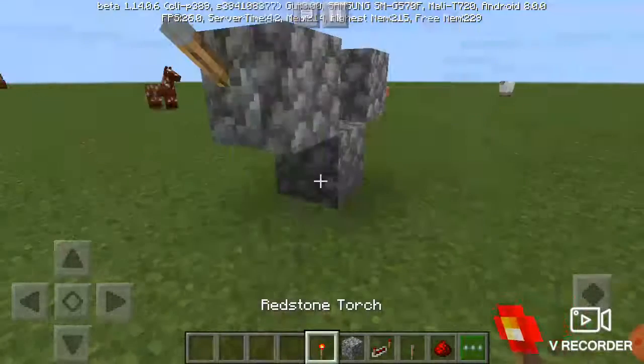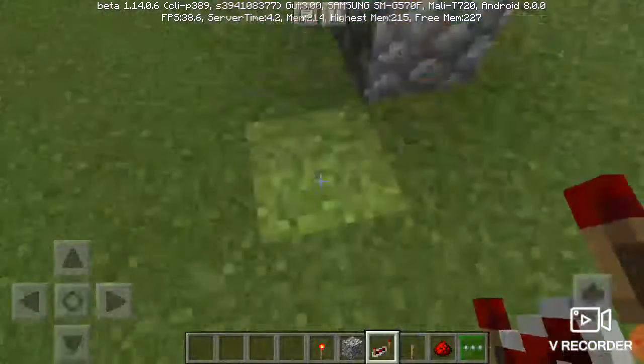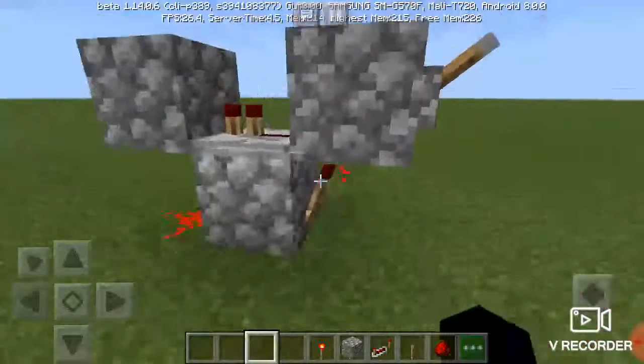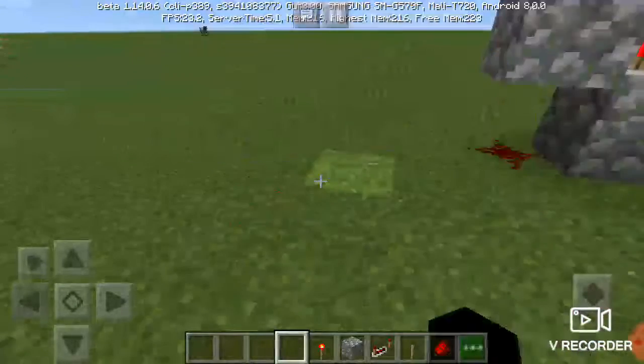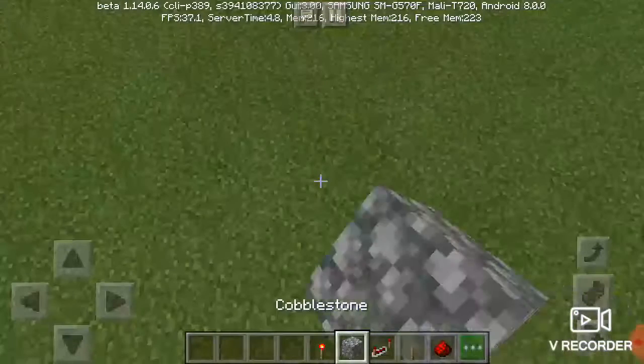I forgot one thing — for the first one, you put a redstone torch here, put a redstone repeater right there, and put a redstone dust there. That should create the simpler redstone clock.